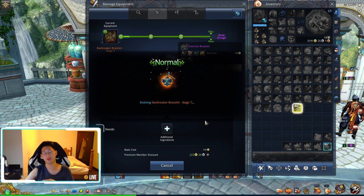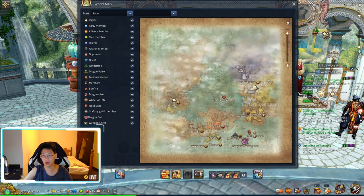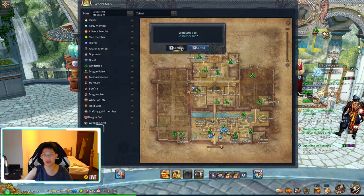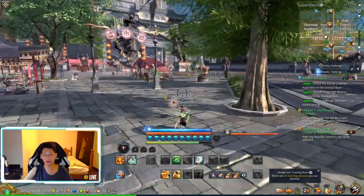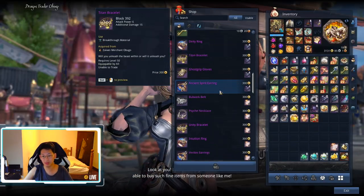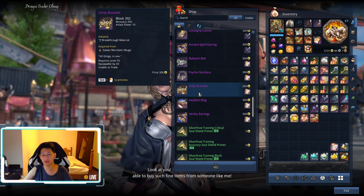To get from level nine to level ten we need to buy another bracelet — the Doctrine bracelet. We can get this at Zaiway at the merchant. The merchant in Zaiway is up at Merchant Square, so head to the Glossomere Inn. Once you spawn at South District, look directly up to Merchant Square and run over. The Unity bracelet costs 300 gold and 10 silver scales, so keep in mind you will need silver scales to purchase it.